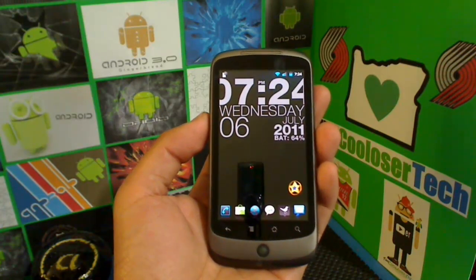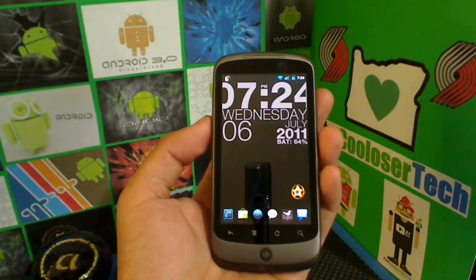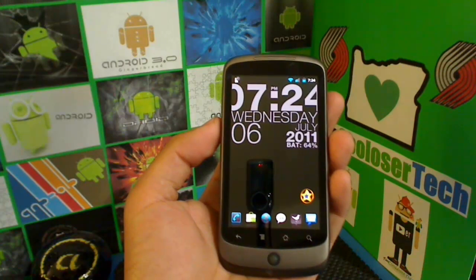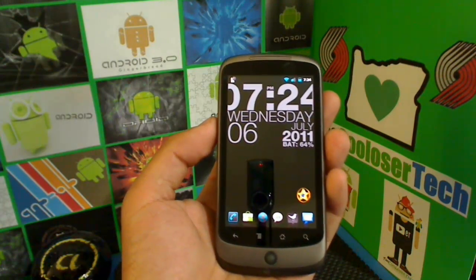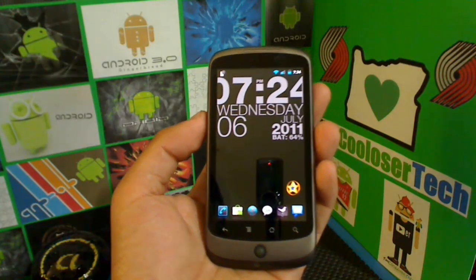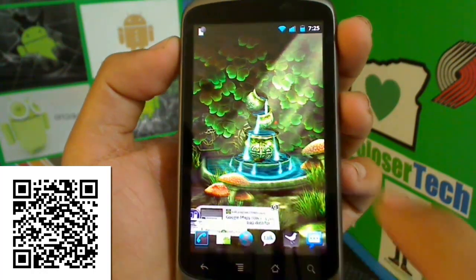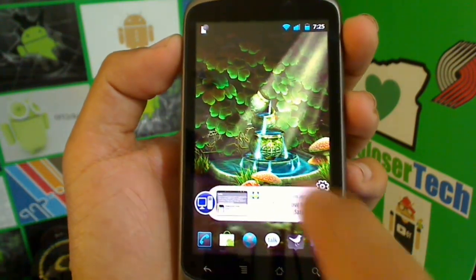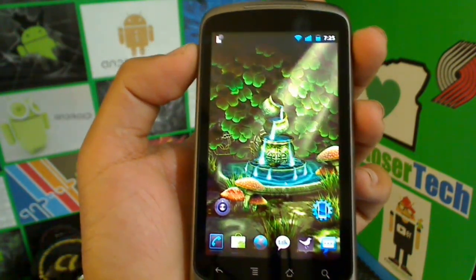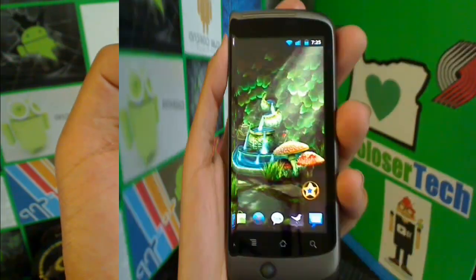Here we go again with another cool loser tech video. Today's segment is going to be the best game of the week, right off the market, brought to you by me, the cool loser. I'm sorry if you hear my bird in the background — he's been extra squeaky since the summer. Now let's get to the best live wallpaper of the week. If you have wallpaper scrolling, check it out. Live wallpapers use extra battery because they're an application running in the background.